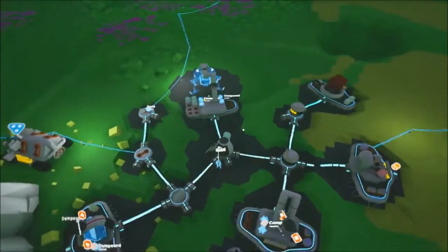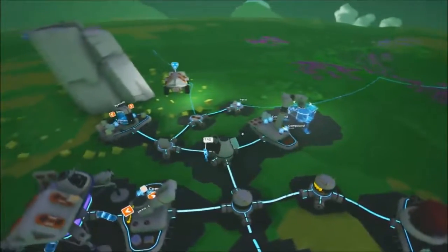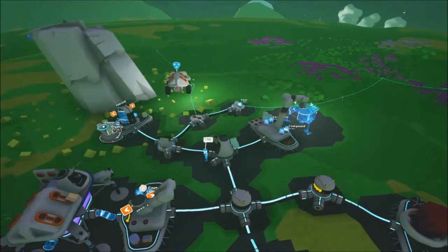The storage module opens out to be a flat panel. What's quite interesting is that you might go off on your adventures somewhere, and when you come back your storage module is full of loot.